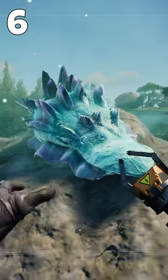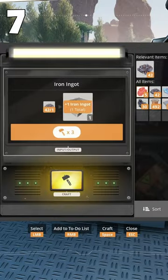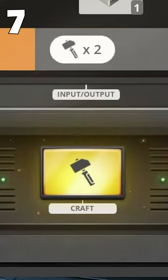Collect slimes, as they can be converted into items needed for overclocking your factories. Press space to enable mass crafting instead of clicking.